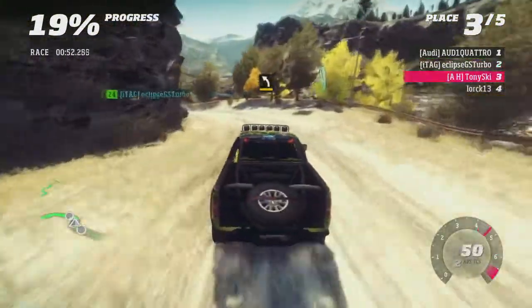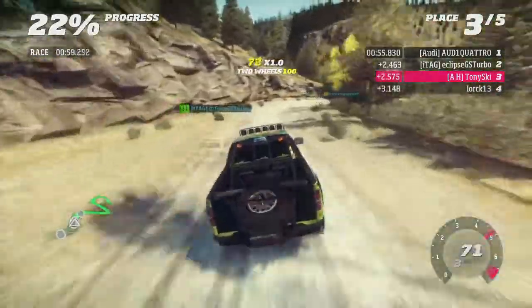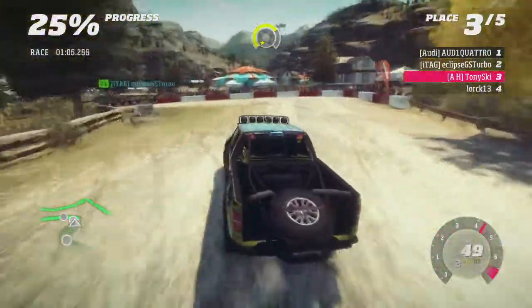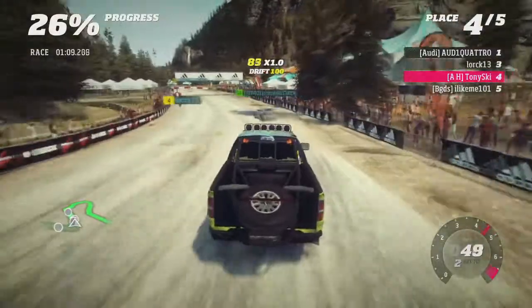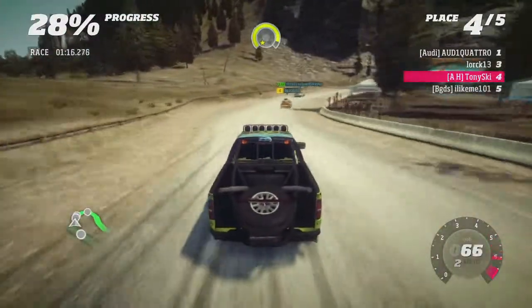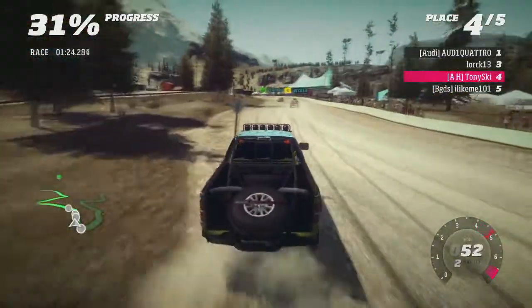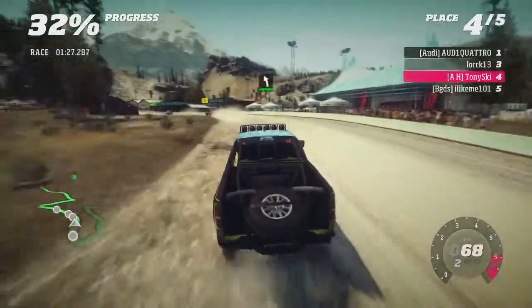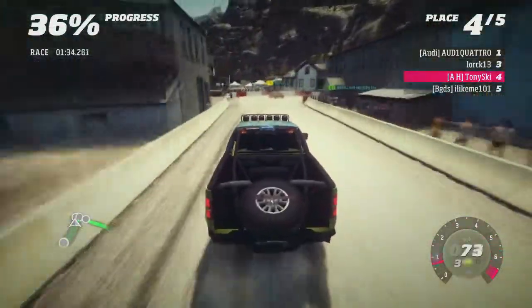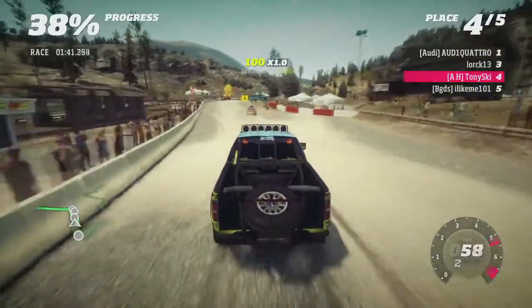80, medium left, tightens to square left. 100, medium right, caution ditch inside. 150, square right, cut. 100, medium right, don't cut. Don't cut. Hairpin right, don't cut. 100, easy left. Hit the wall though — these are going to keep touching. 200, narrows, into hairpin right, don't cut.